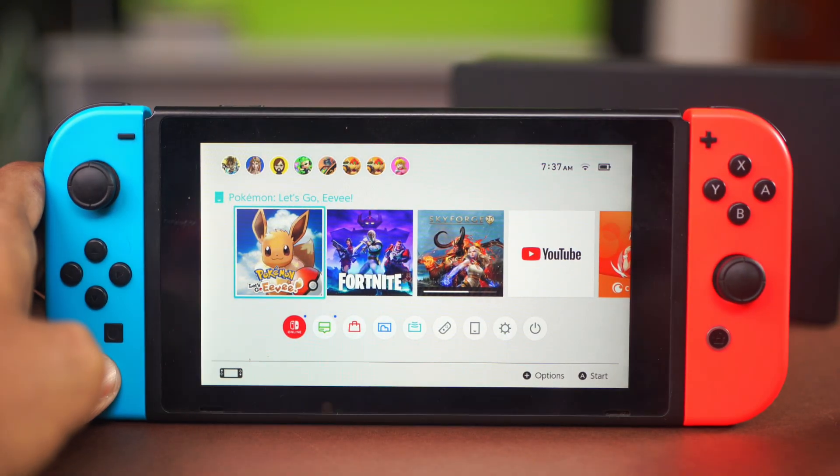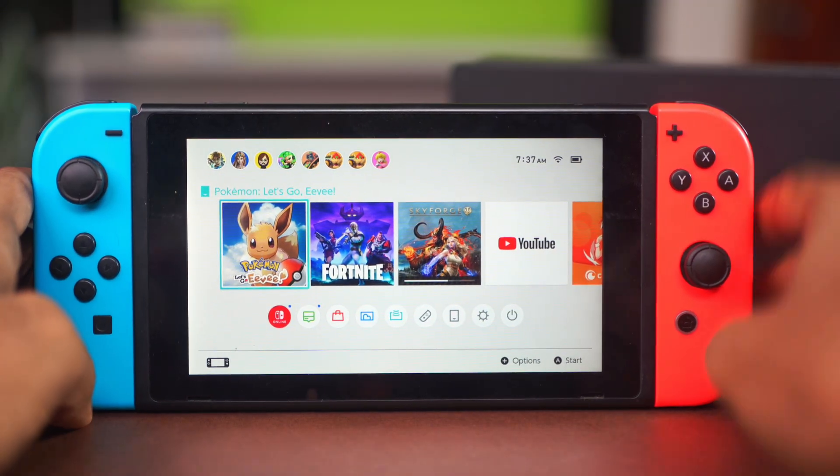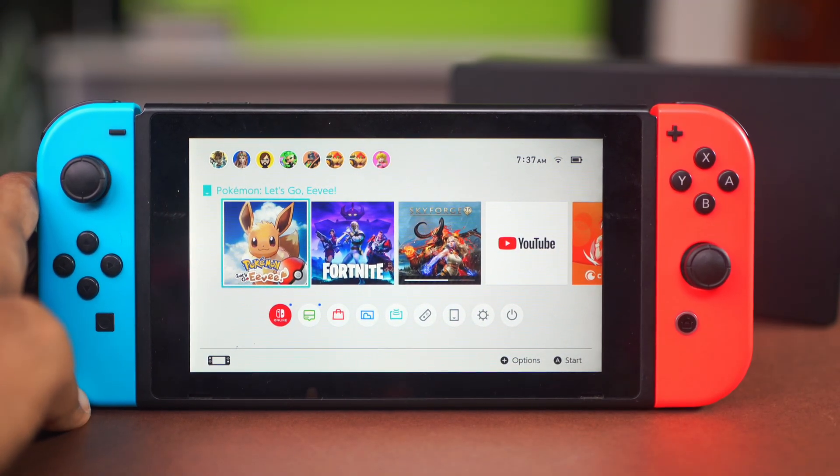That's basically how you fix the NAT type on a Nintendo Switch with some easy fixes. If you found this tutorial helpful, don't forget to give it a like and subscribe to the channel for future fixes. Thanks a lot for watching.